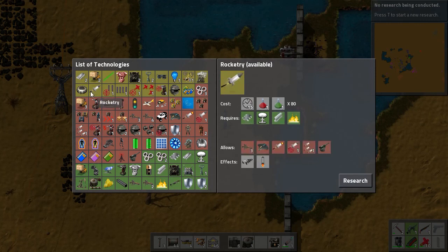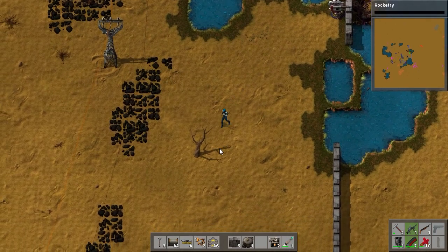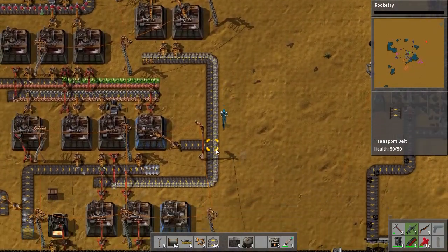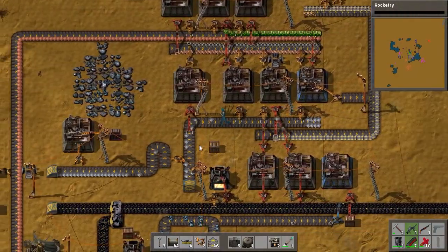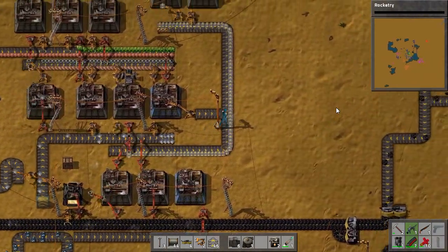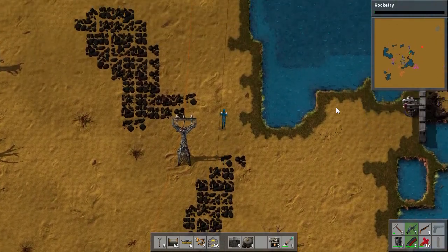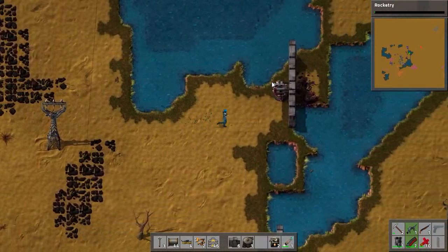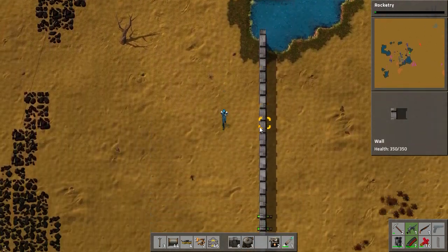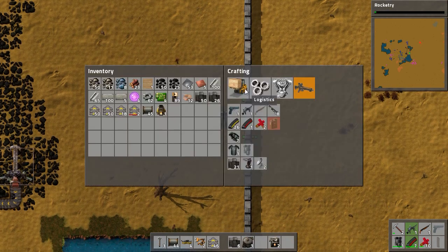Flamethrower research done. Next up: rocketry, which will give us a rocket launcher — that should be good against the worms if the flamethrower is not enough. How much ammo do we have? 22 — let's toss it all up here, we need to get this thing beefed up so we have some defense. This appears to be where they go most of the time. We also need a turret around here, but I consider that slightly less priority.